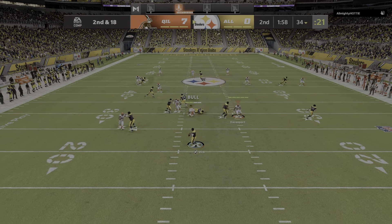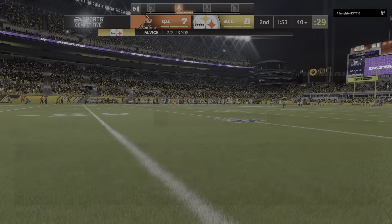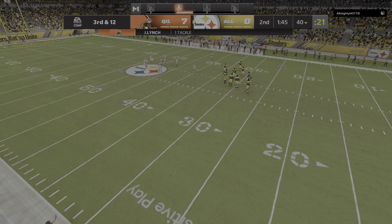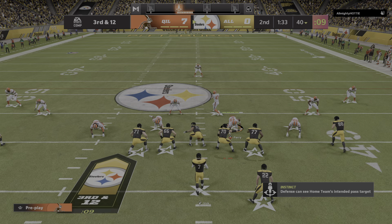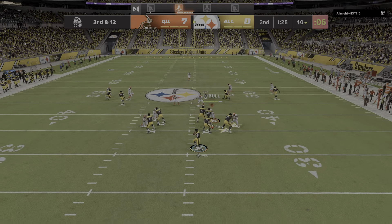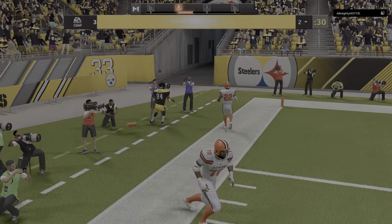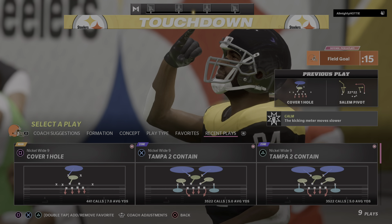Throwing on second and long — Vick finds his man on the end route, complete. Six yards is the pickup, leading to a third down. With those faster passes, any hesitation as a quarterback could mean a deflection leads to an interception. The deflection works both ways — maybe a defender gets a hand in the way, or you throw it so hard your receiver can't handle it. And in for the Steelers — touchdown! Randy Moss, 60 yards.